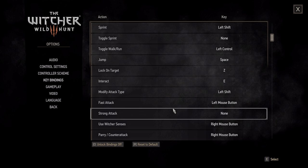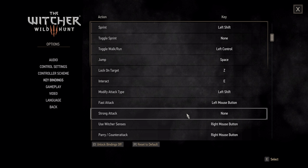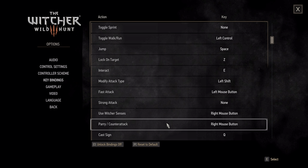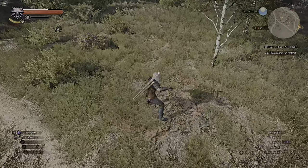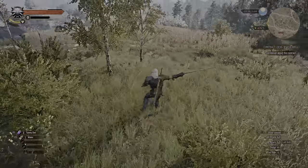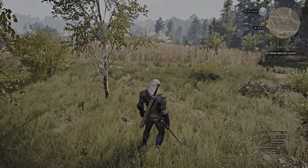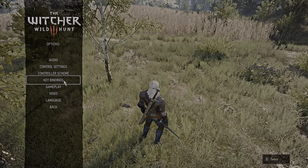One of the biggest issues you can see right off the bat: fast attack is left mouse button, but then you get this weird modify attack type button, and strong attack is set to nothing. Instead, Witcher senses are set to right mouse button, and parry counterattack is there too. By default, if you want to do a strong attack, you have to hold shift and click the left mouse button. You're going to put a lot of pressure on your pinky. One critical aspect when playing with mouse and keyboard is you want to use all your fingers efficiently.